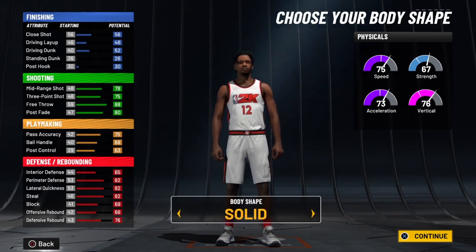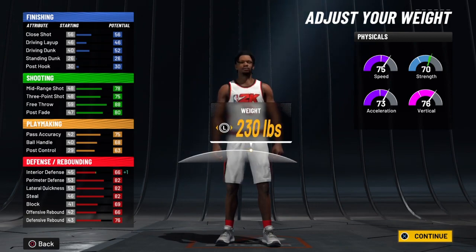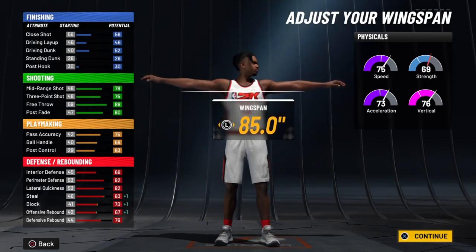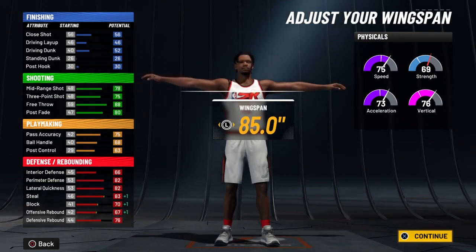Moving on to the body shape, I just chose solid — it looks alright. For the height we're gonna stay at 6'7" and for the weight I went up to 230, just enough so I don't lose anything but I gain things, which is interior defense and screen — we have 70 screen. If you look at my physicals, I have all-around everything, it's all good, so I can guard all five positions. For the wingspan I'm gonna go one up to get plus one steal, block, and offensive rebound.